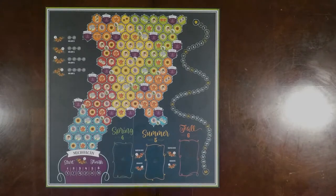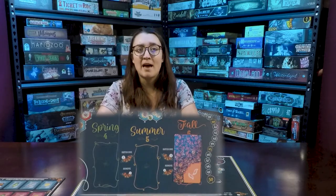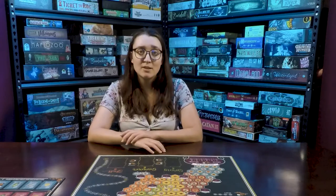Lay out the map board and the waystation board. Randomly select a card from each season deck and place each face down on the map board on their corresponding color. Flip the spring card face up. The rest of the season decks can go back into the box — we're just not going to use them this game.